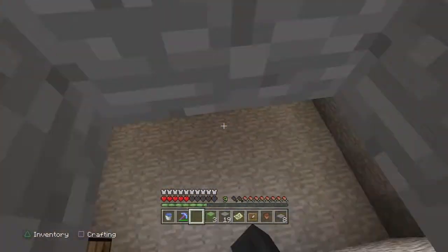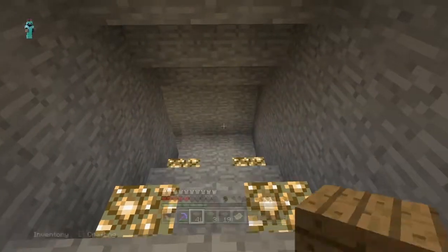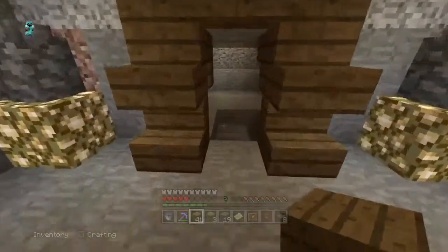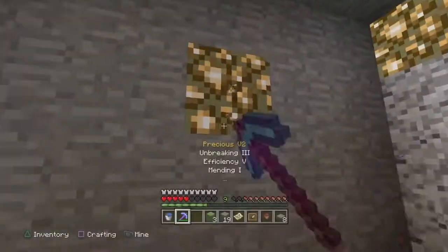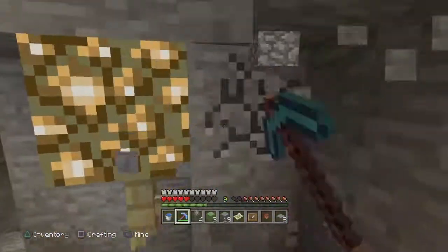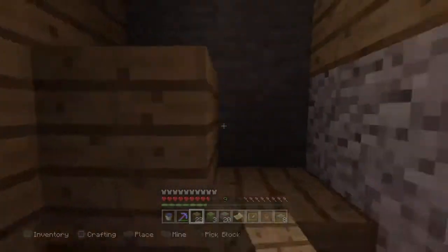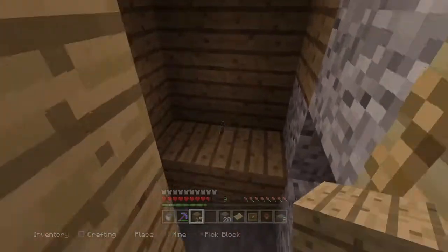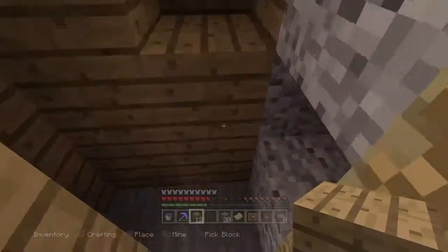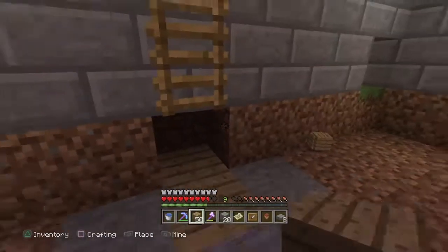So if you have some caves that you need to deal with like this, you're going to want to fill them in. I didn't bring stone with me, so I guess we can just begin to start filling this in. Also, keep in mind that you might want to try to harvest some valuable materials you might need later on. The reason you'll want to fill in these caves while terraforming is: first of all, if you're going to build something in this area, you don't want mobs to spawn; and second of all, it just makes it look cleaner. And just like that, we've filled in the caves.